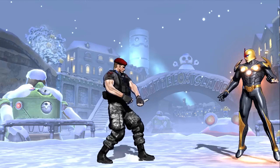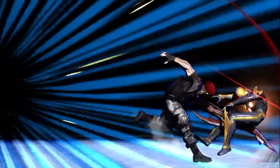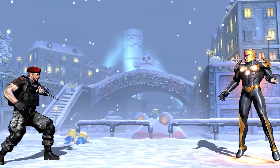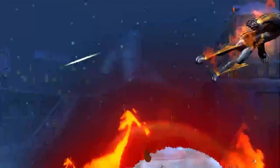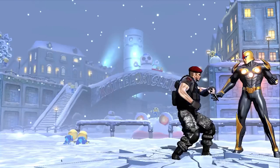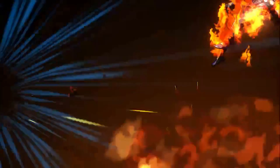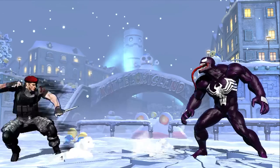Krauser's supers: Crashing Slashes is quarter circle forward with two buttons. And then Shattering Quake is a Shoryuken motion — the cool thing about it is it actually hits on the way up, kind of like Gamma Crush. Big cool stuff.